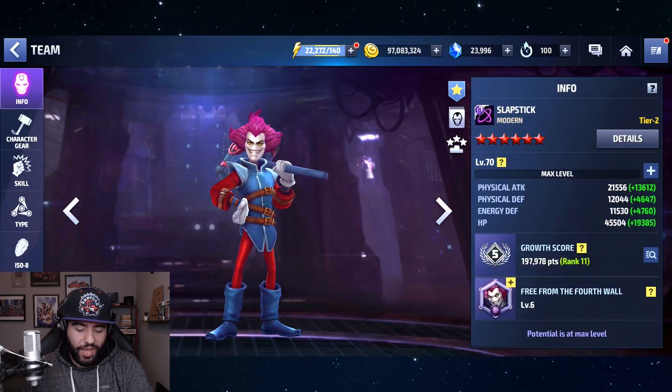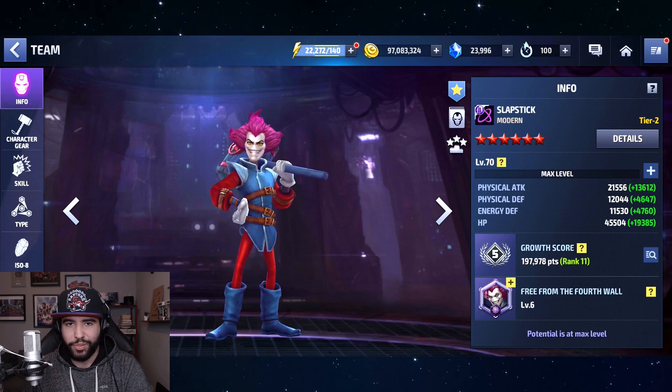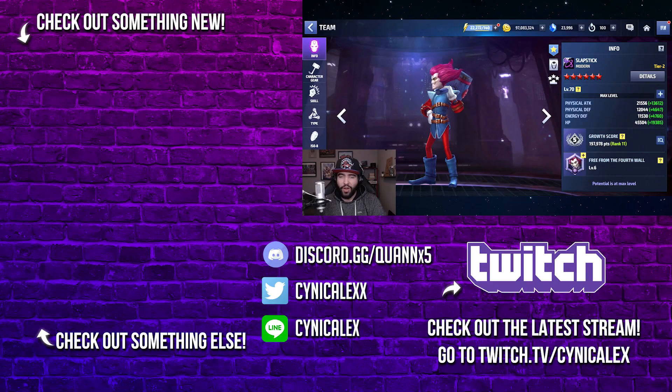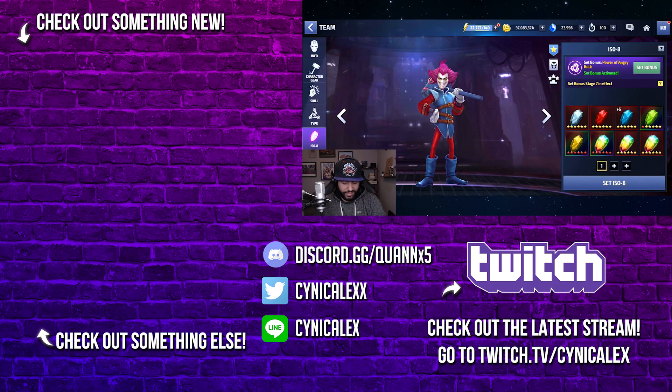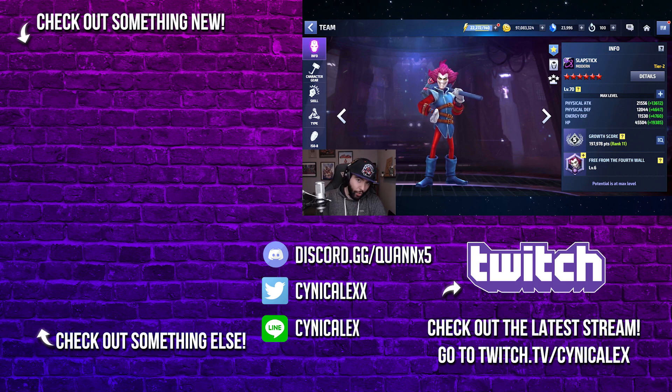What do you guys think of Slapstick — are you going to pick him up? I'm absolutely picking him up, and I might do some content with him at Tier 1 to see how well he can perform. I might deck him out with a CTP at Tier 1 to test higher-end content, because I believe he might be one of the best Tier 1 characters. He's also universal, which helps a lot with Shadow Land stages. Let me know in the comments, and I'll see you and Lady Deadpool in the next video — take care!